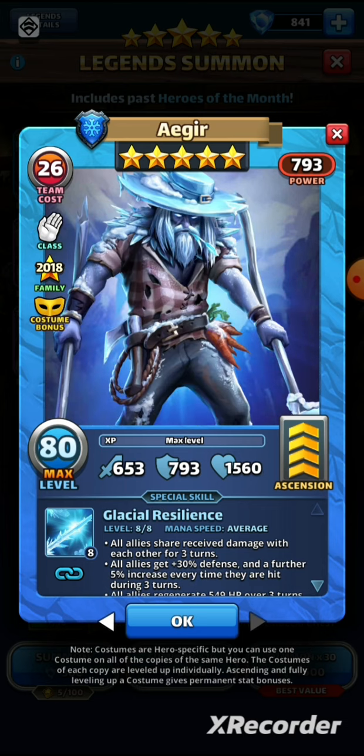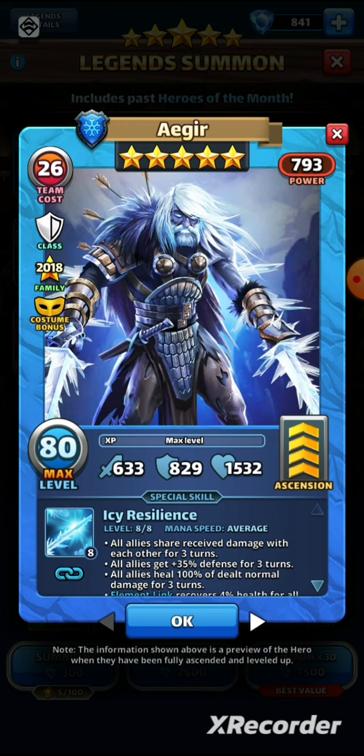He's still got a couple of weapons on him, but it's maybe a bit of a downgrade from the original. In terms of stats, without the max power preview, we've got 653 attack, 793 defense — still very defensively built — and 1560 health. Comparing to his original version, it was higher on defense and lower on attack, with very similar health.